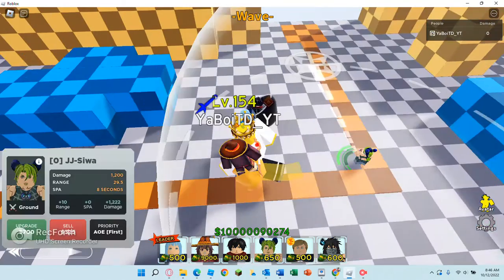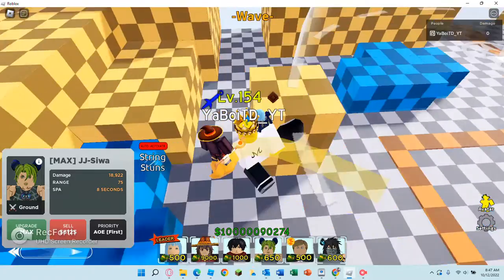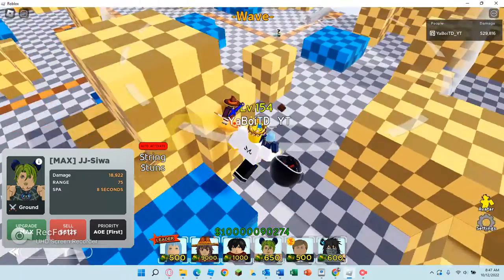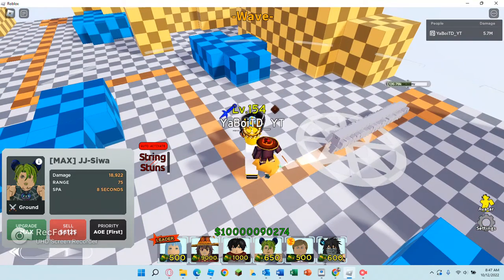Next up we have Jojo Siwa. I know a lot of you are thinking why is Jojo Siwa on this list — well, she actually stuns all enemies in her range with her special ability. Let's put some HP on these enemies and spawn quite a few of those. Let's go with 50, so we have 50 of these guys placed down.